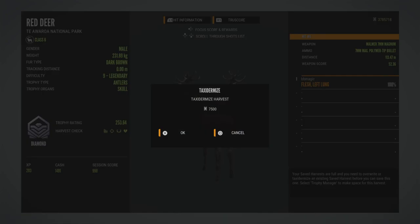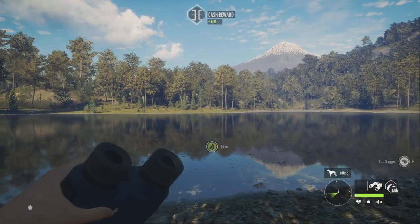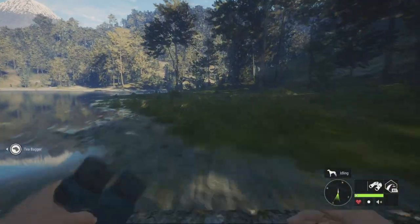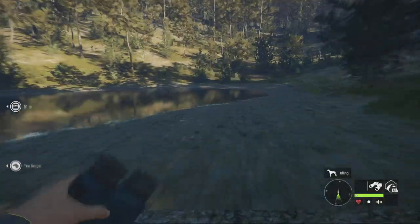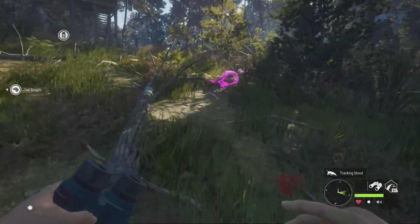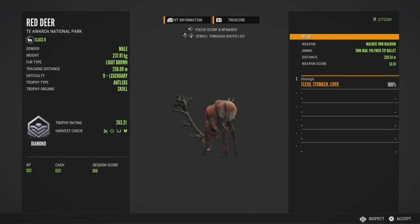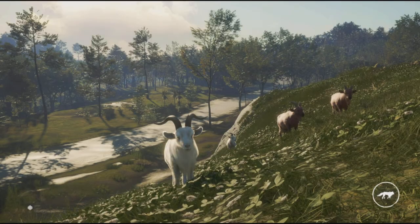We'll go pick up one of the two that I shot up in the corner. Sometimes we call this the thumbs up lake because it looks like a guy making a thumbs up gesture and they're up at the thumb. But it's aptly named the Lake of Champions because it's full of giant red deer. Picking up another one — he is a diamond. That's a nice one. So he's at four diamonds. All right, let's move on. I'll come back for that other guy later.